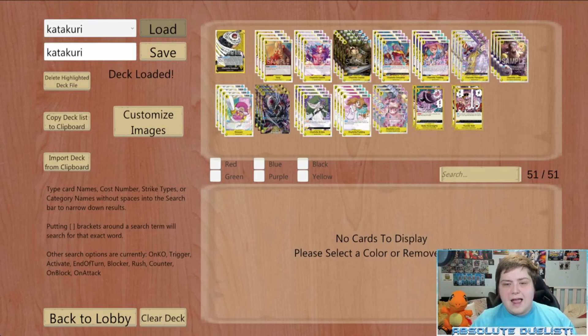Katakuri is the leader I have the most expectation for going into this format. He is absolutely insane - a leader that can literally look at the top of your life and gain additional power. This stacks your triggers, puts cards you want to the bottom of your stack for later use, and can even stop your opponent's triggers. The deck is really strong and I'm playing it in a very specific way that not a lot of people are.